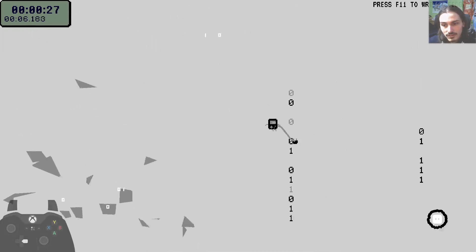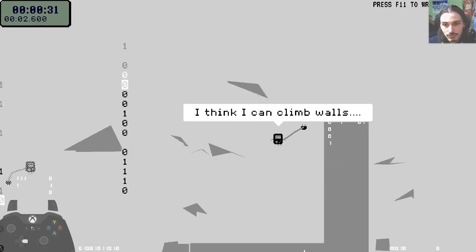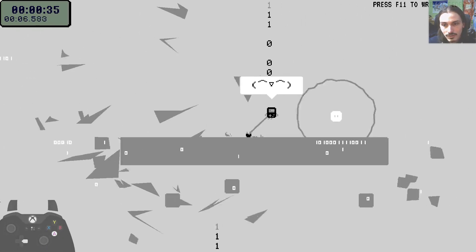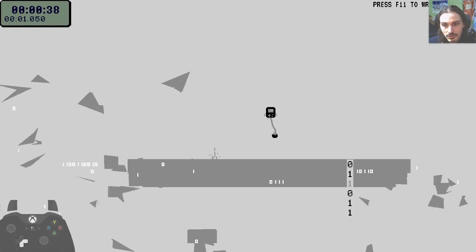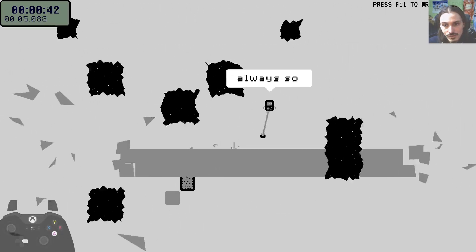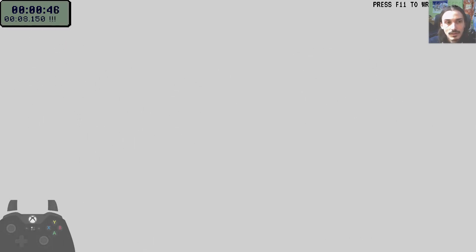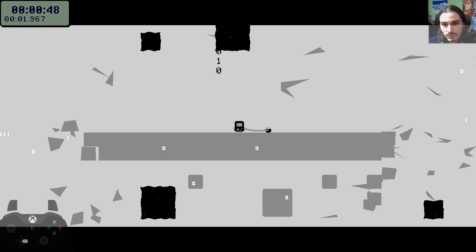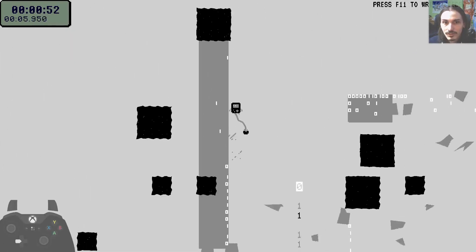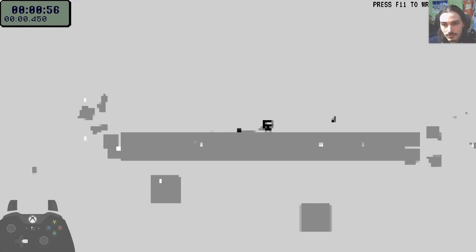The game has this computer-related theme going on. Right now we are in the first world, it's called Sleep Mod. Sleep Mod is the tutorial world where we learn how to move around, how to jump, how to wall jump. And we learn not to touch these black pulsating walls because they will kill us.